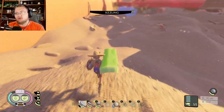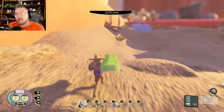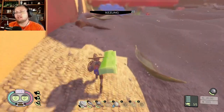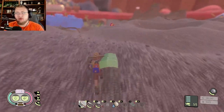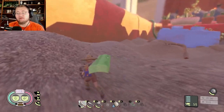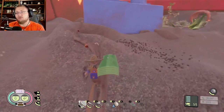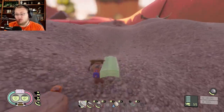First, you'll notice my sizzle right now is just not going up, and that brings us to tip number one: wearing antlion armor. Your antlion armor will keep your sizzling from going up — it will go up, but very, very slowly. So wearing a good set of antlion armor will always keep your sizzle building slowly.